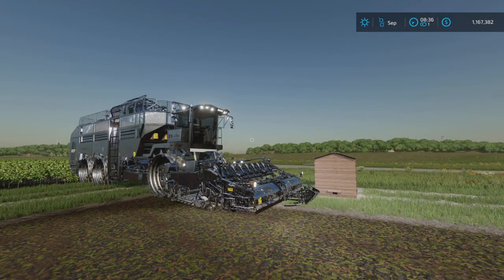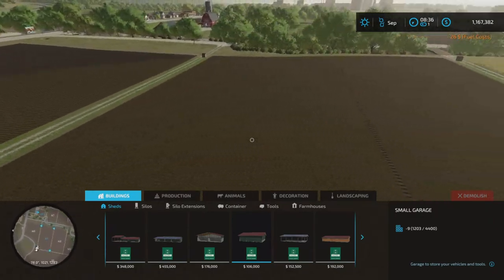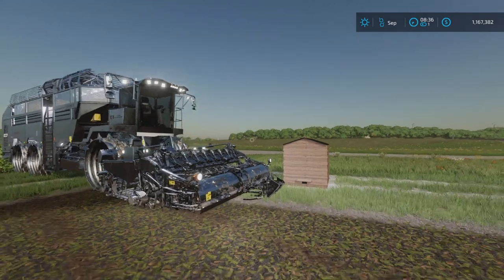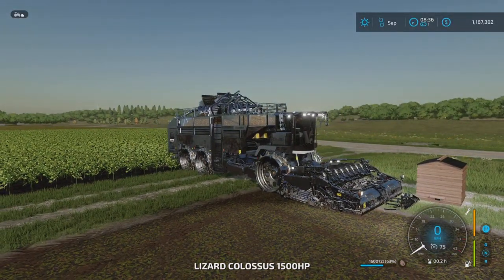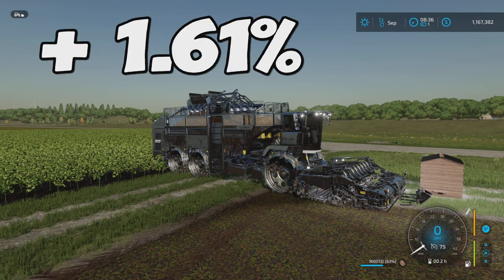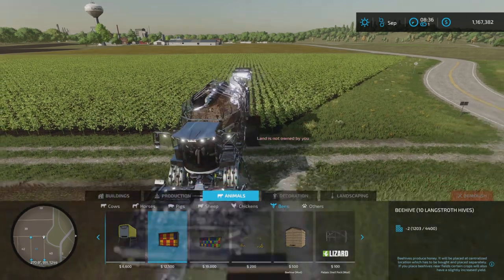So we are here again, and now the test was with four of these small ones. The field is harvested, everything is good, and the results are in. My understanding was more or less correct. We got 160,072 liters. So that's more or less the same as we got with the four medium ones. So with four of these small ones, you will get an increment of 1.61%.